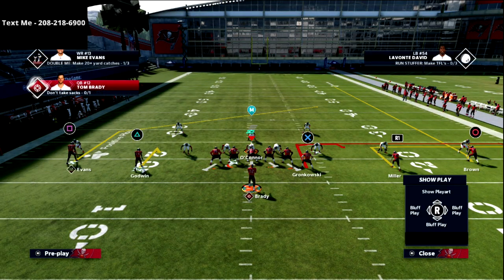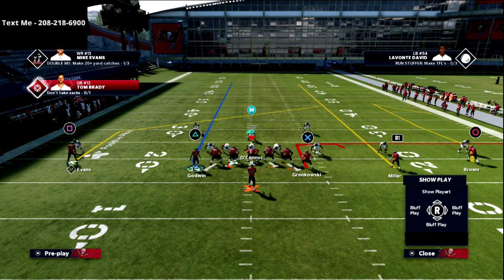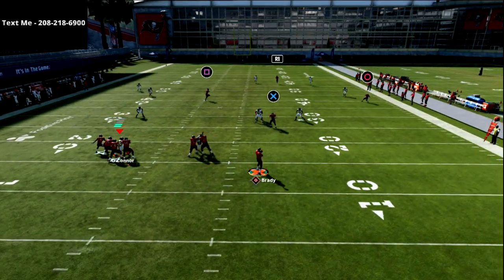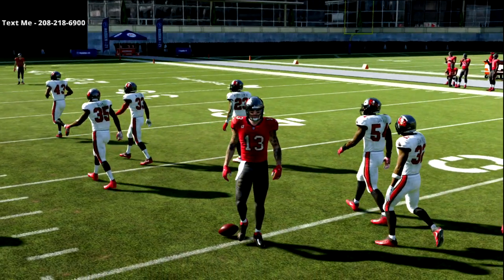Specifically on this play, if they start to D-path, number one it opens up a ton of other options. You're going to be able to hit either your delay fade, your tight end little hitch, or your post route, which is wide open right over the middle of the field. So that's a great play.